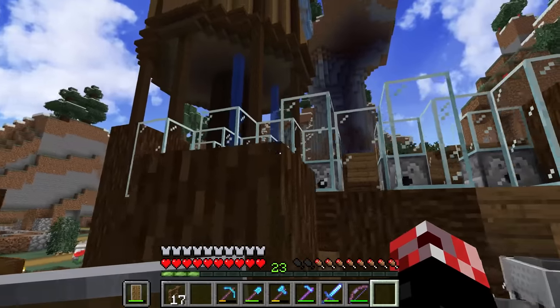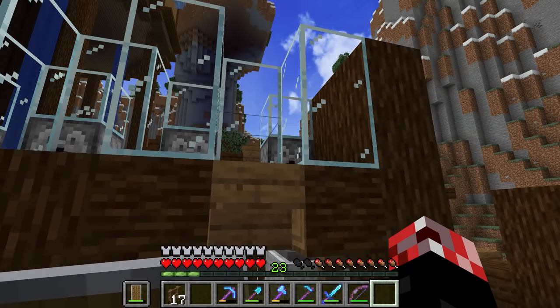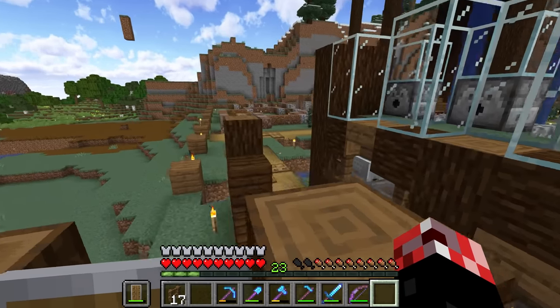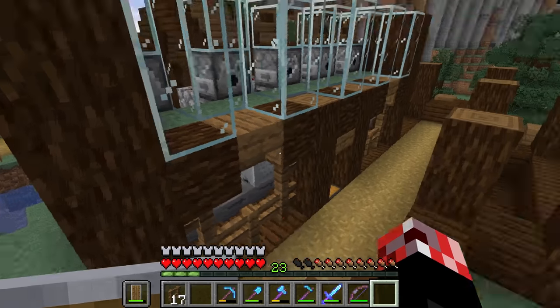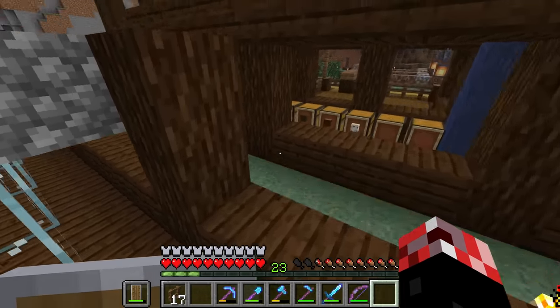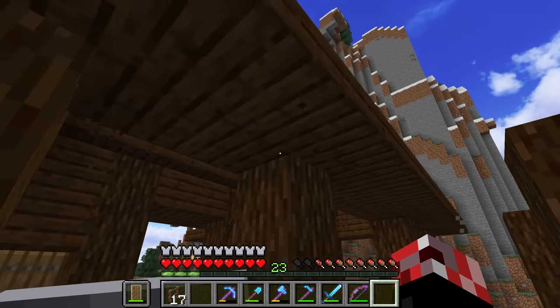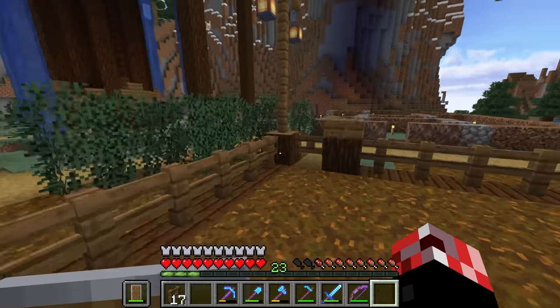This interior glass here, just for holding the sheep in, I don't mind that being clear, actually, because we'll be able to see the sheep a little bit easier and it just looks kind of cool. But the exterior — the actual infrastructure itself — I want it to be brown stained glass because I feel like that's just going to work way better with this area. Maybe a culmination of brown stained glass and some sort of murky green stained glass as well.